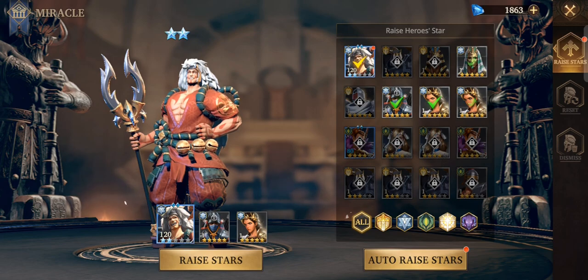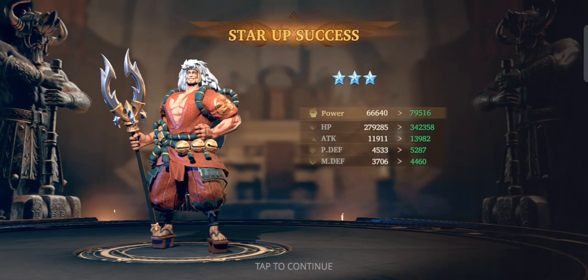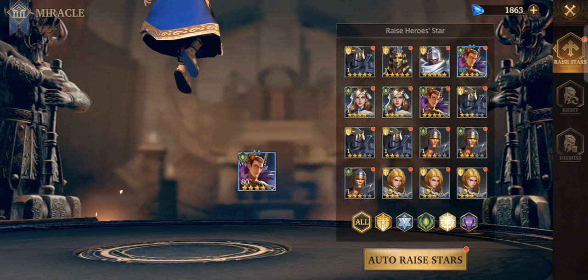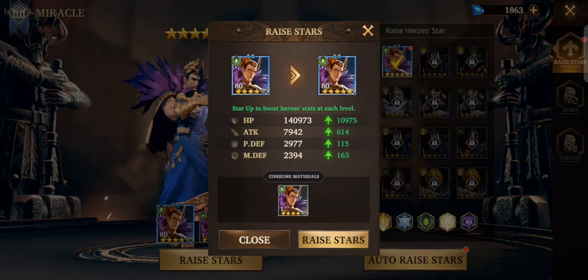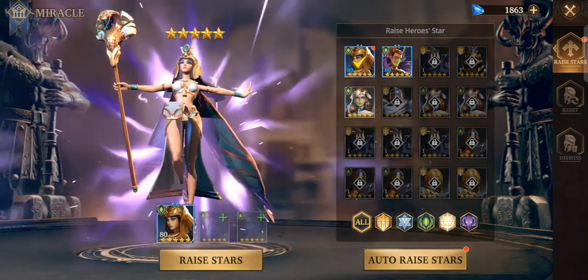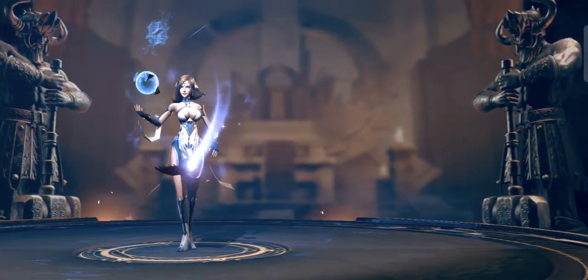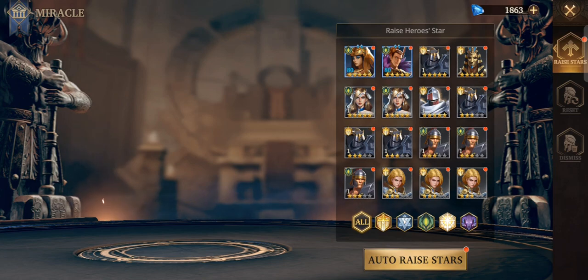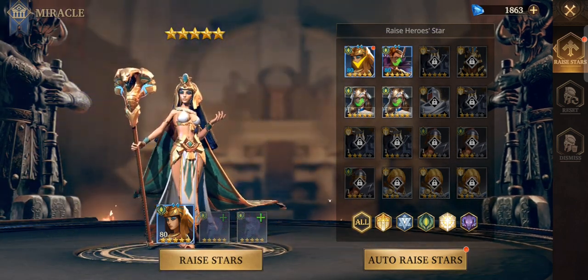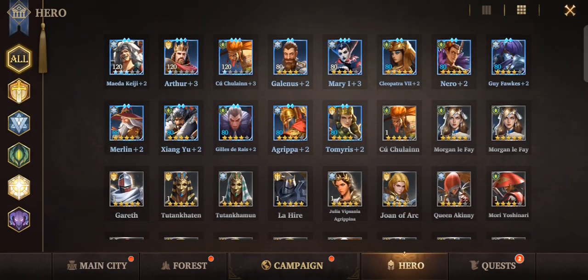Since we're using my.KG, why not go all the way — let's make him eight stars! We have a lot of food heroes we can combine. Let's get Nero and Cleopatra to five stars. We can make another six-star hero here. I would focus on Nero because he will be our main damage dealer — Cleopatra is more of a support.